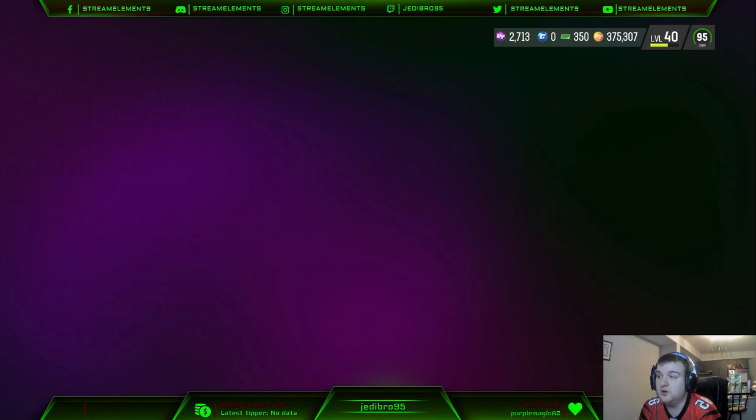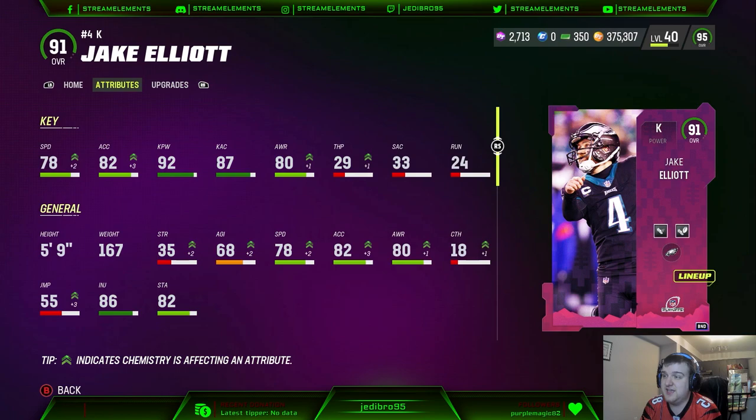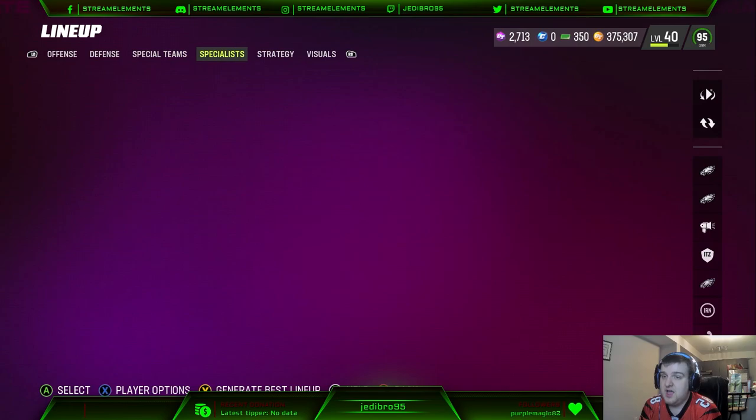Also guys, we did get the brand new kicker. I did mention this in the video last week but I forgot to showcase it. Jake Elliott — definitely a really good kicker overall for the Eagles-themed team. He's no better than guys like Justin Tucker, but he does get Eagles chem, so he's going to be on the squad for the team.